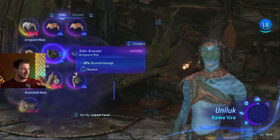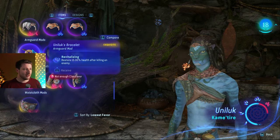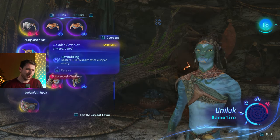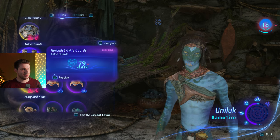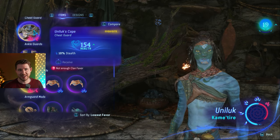I would totally recommend you guys to choose mods first, because mods stay for each and every item — you don't have to drop them. They are there forever for every item you put in that slot, so a mod is the perfect first buy. But keep in mind mods don't increase your health, so if you have to choose between a mod and doubling your health from an item, go for the health first.